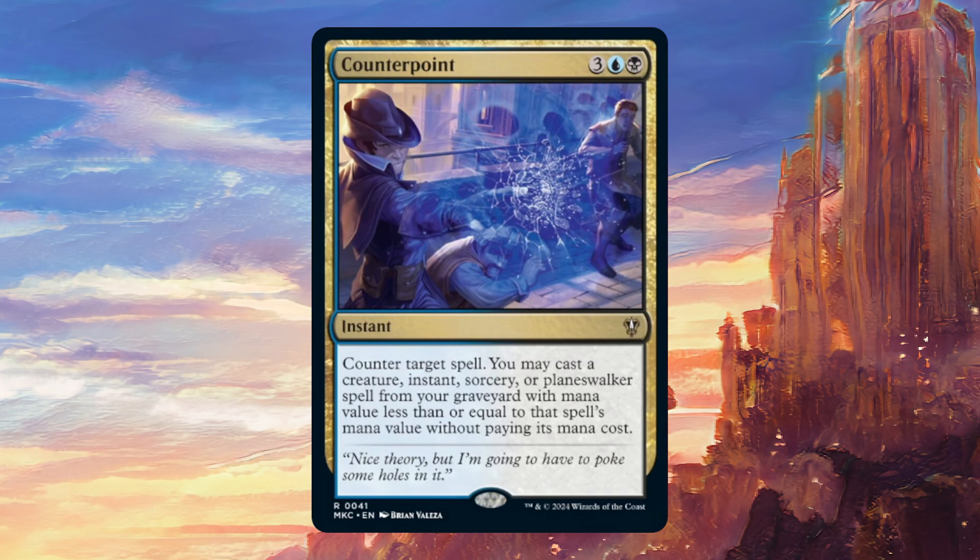With Counterpoint you get to actually play a creature or a planeswalker from your graveyard if you want to, which immediately adds to your board presence and is good in most situations. The fact that you can just counter anything you want and instantly get the best creature back from your graveyard — with lesser mana value than what you're countering of course — is very very strong. It does want you to be countering more expensive things, but it does seem more likely that you'll have a cheap creature in your graveyard to take advantage of than always having to have the exact same card type as the thing you're countering in hand.